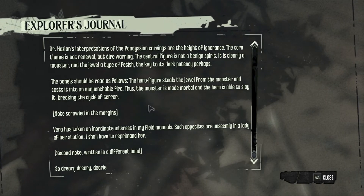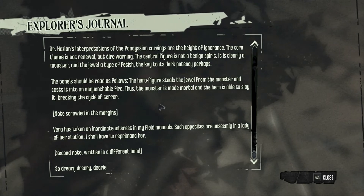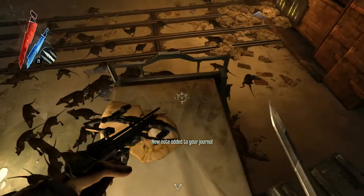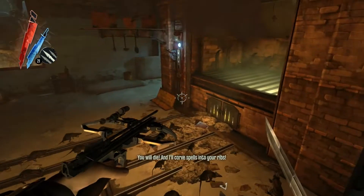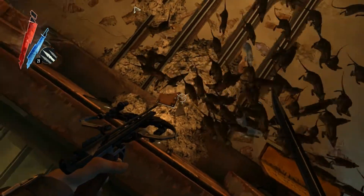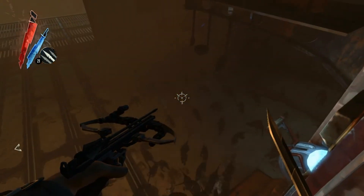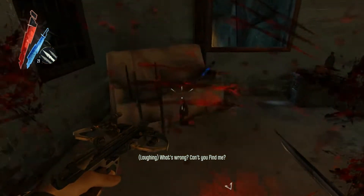Pardon me, Vera has taken an inordinate interest in my field manuals. Such appetites are unseemly for a lady of her station — I shall have to reprimand her. I'm gonna have to smack a bitch. So dreary, dreary. I have no idea. Granny Rags — I guess she became the lover of the Outsider. It just seems the Outsider was like 'then she made a different choice,' so maybe that's what he meant. I read that against the whaling trade thing already. Well, where's this so-called cameo?